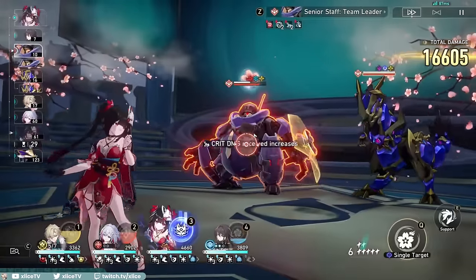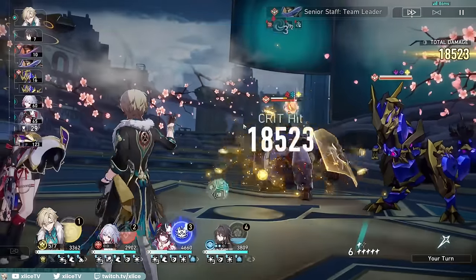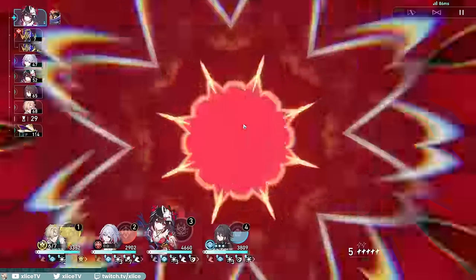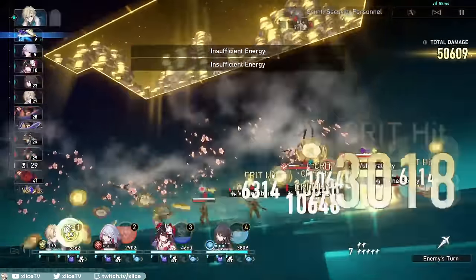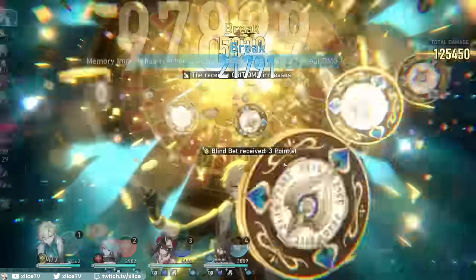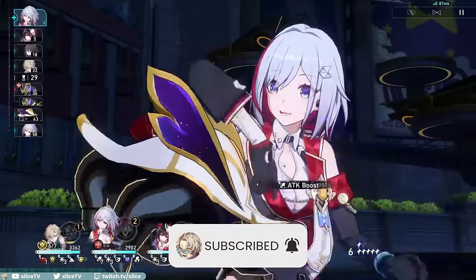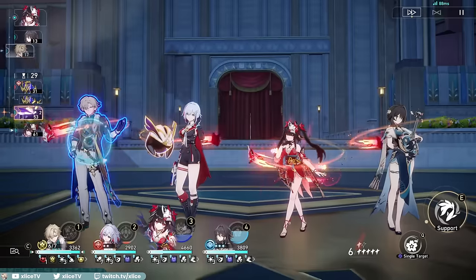Overall, Aventurine is a really solid pickup and can work on any team as long as you need sustain. His drawback is that he can't heal, so if his shield isn't strong enough your team may encounter long-term problems. But because he's so F2P friendly, with many light cone options, little reliance on eidolons, and extremely flexible main stats for relics, he'll be a comfortable pickup for most players. If you enjoyed the video, don't forget to subscribe, leave a like and comment — thank you for watching and good luck pulling for Aventurine.